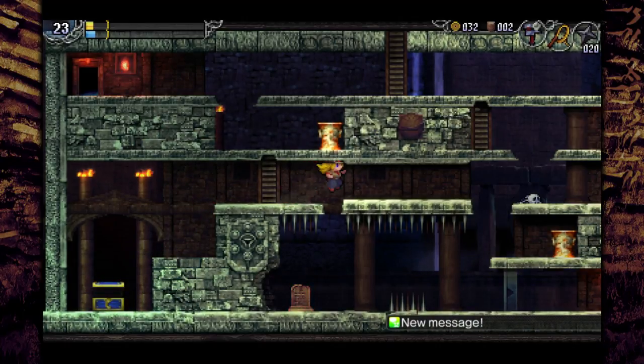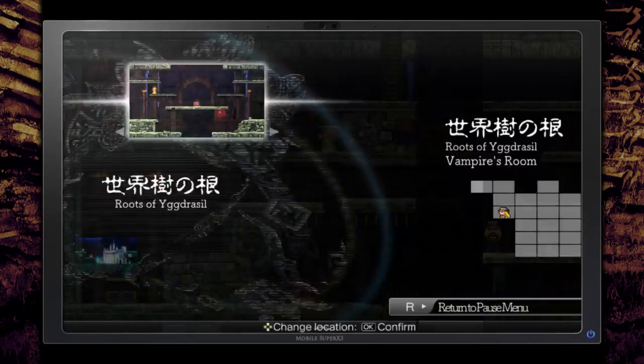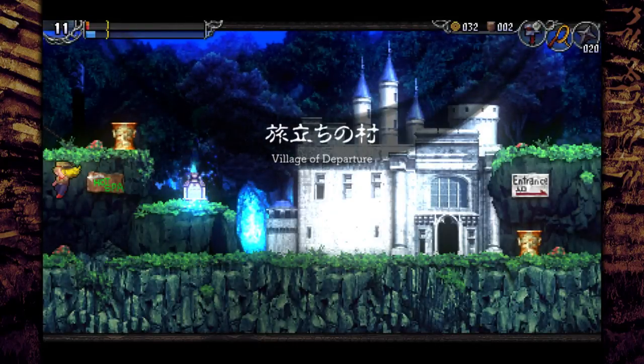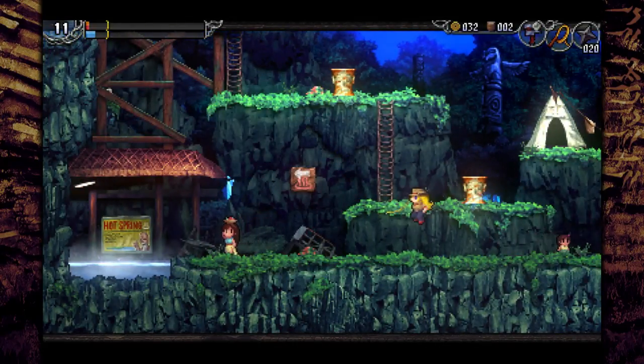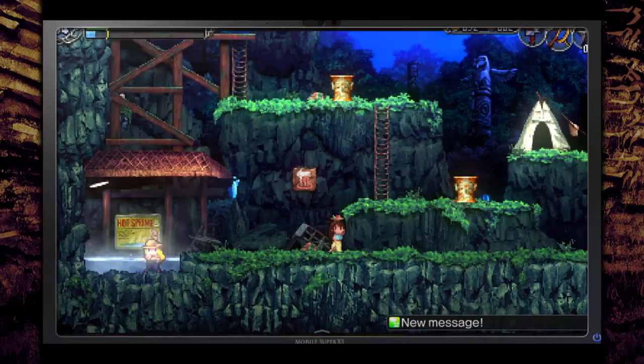Let's just trigger this just for a laugh. When you get critically wounded and you hear that little beep, what you'll probably want to do is just chicken out, teleport to Village of Departure, go over here, take a little hot spring bath — hypothermia is not a thing — and then head back in.